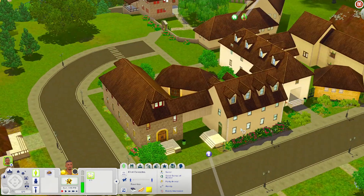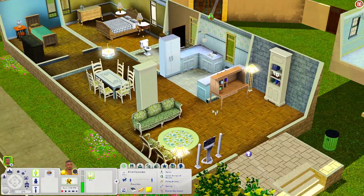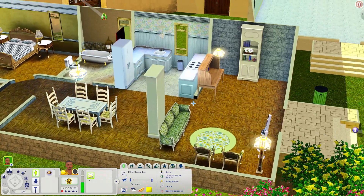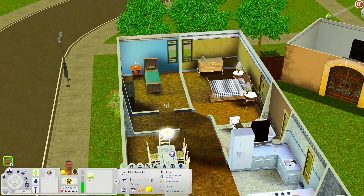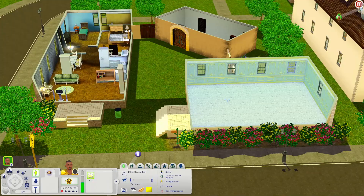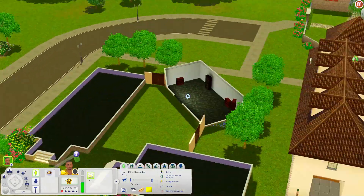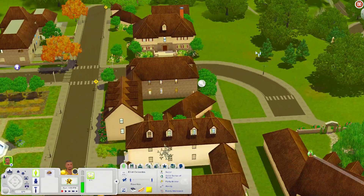Let's check out this house right here. When you come inside you have a living room area — no TV, so you'll need to add one — but there's a stereo, a bookshelf, a desk, a kitchen, a dining table, a bathroom, and two bedrooms. There's also an empty space where you could make a nectar-making room since there are already nectar racks in there. Pretty cool.